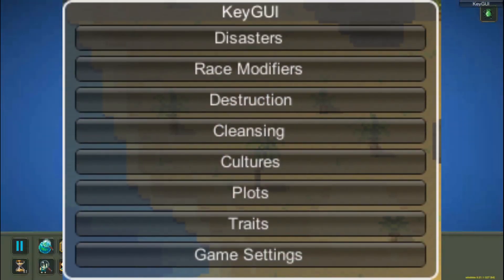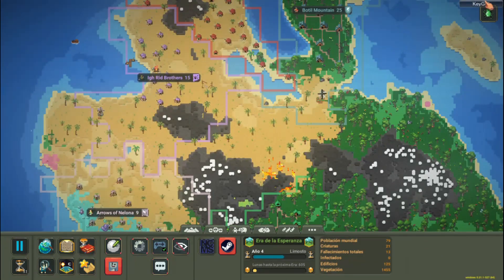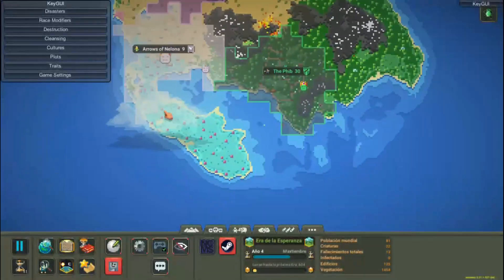This mod is multi-purpose and requires you to have BepInEx installed to use it. It has many amazing features. You will notice that it is installed because in the left corner of the PC screen you will notice a button to access it.